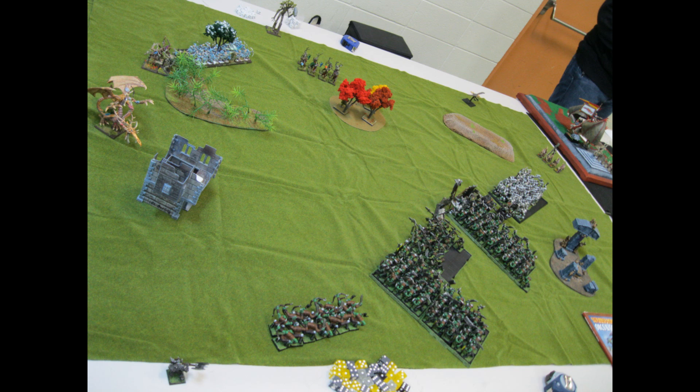I pulled up against Woodells and the deployment is the diagonal cut. The way this works is of course victory points, but then at the end of the game if you control or have a unit above 25% starting strength in every single table quarter, you get an extra 500 points. So it's kind of a board control thing at the same time.